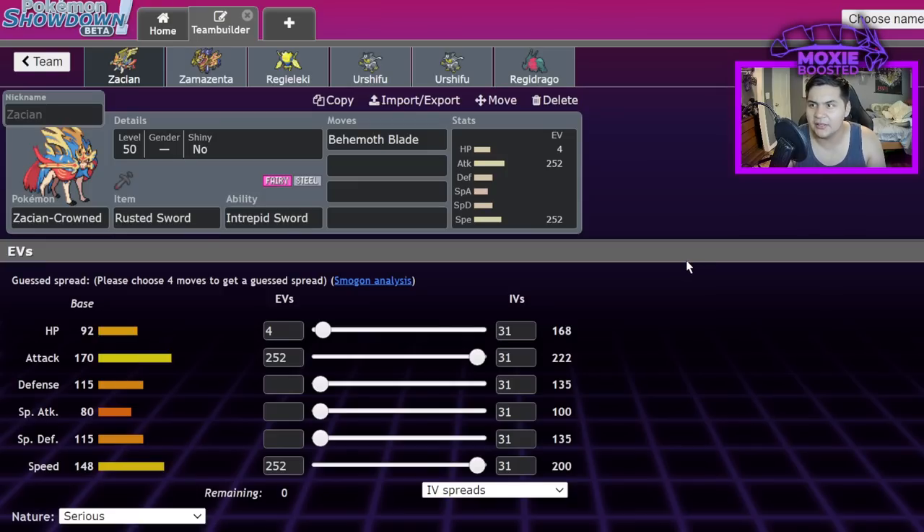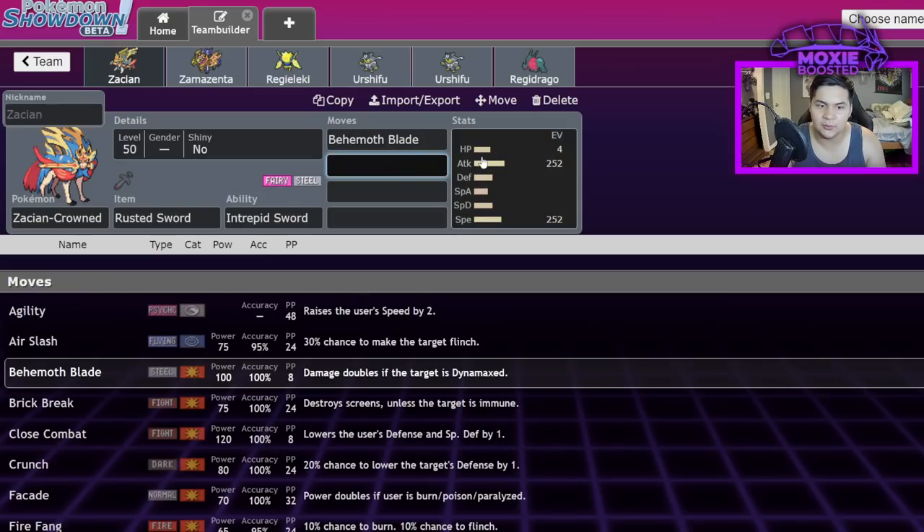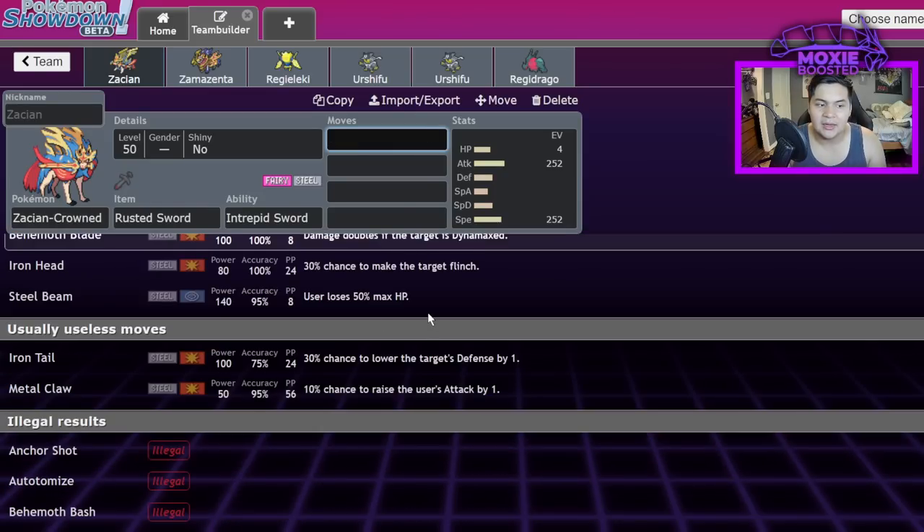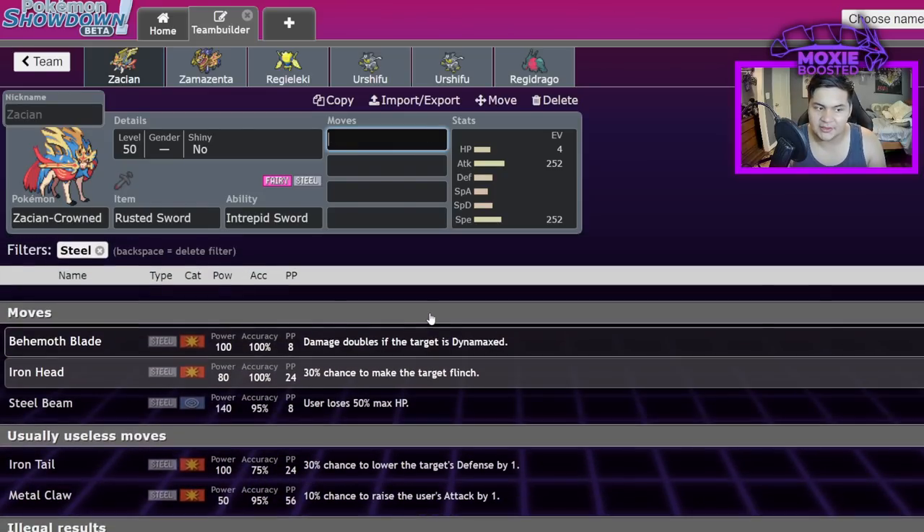There are only a few Pokémon faster than Zacian and none really compare to the power it puts out, except Calyrex-Shadow — which is easier to deal with when Dynamax is gone, given there will be a lot more Normal and Dark types in the metagame. So hopefully we can give it some nerfs. Behemoth Blade is a very powerful move, but I think there's a better way to go about balancing it.